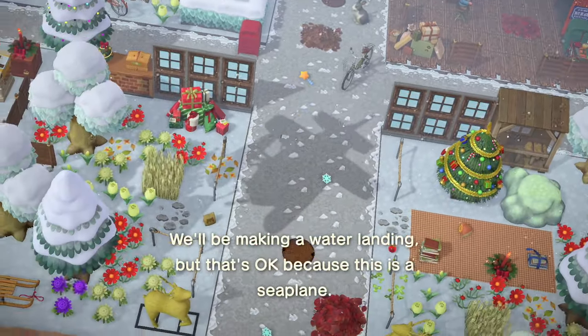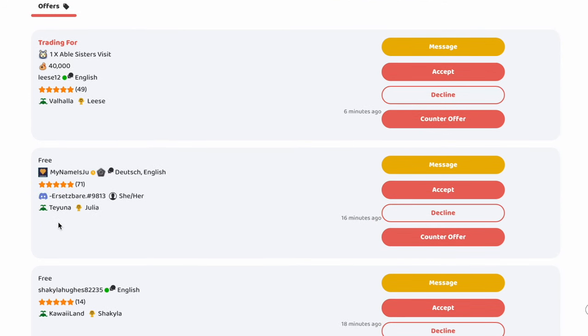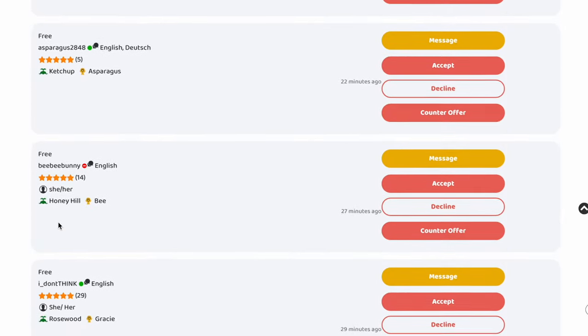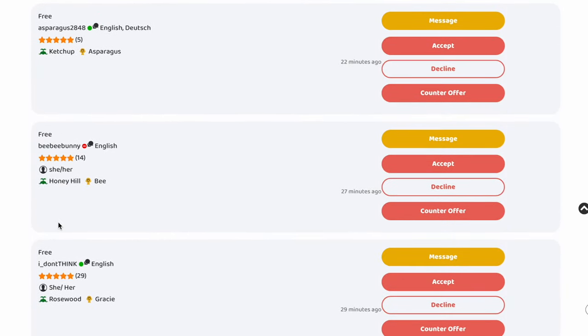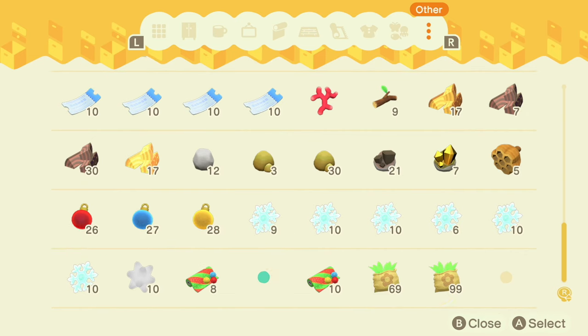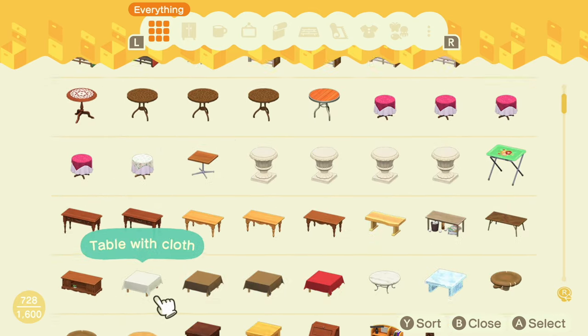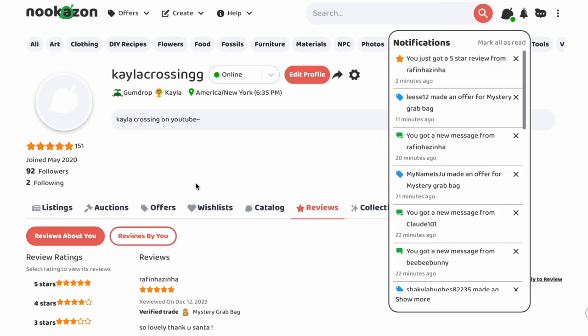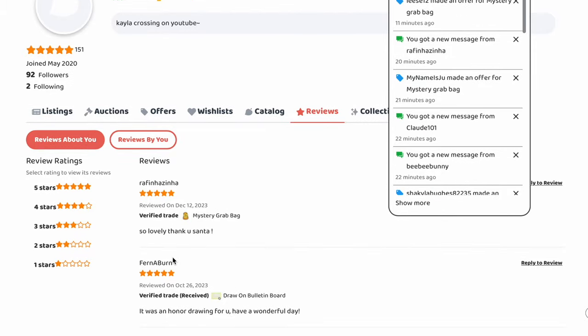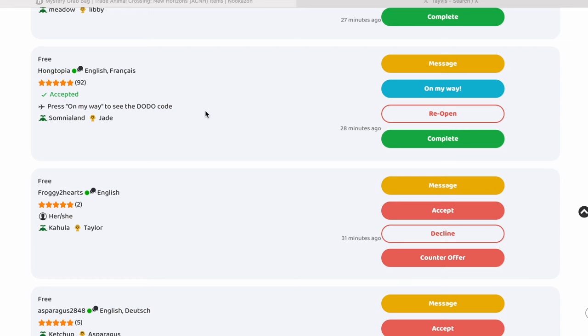Oh my goodness, there are so many offers now — we have an Able Sisters visit, 40k. I'm just going to give it for free, honestly. We have so many different people now. I think I'm also going to grab some stuff from my storage — wrapping paper and some leftover Christmas items, then wrap these up. Oh, we got a five-star review! They said 'so lovely, thank you, Santa.' You're welcome — being Santa is an honor. So after a few minutes, we have Hongtopia and they sent the Dodo code. Let's click on my way.